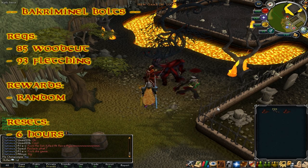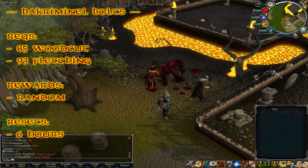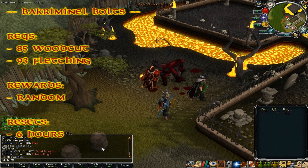Crimson bolts can be found in various areas of the game. It requires 85 Woodcutting and 93 Fletching to make the bolts. The rewards are random as the amount of logs you get from the trees varies, and it resets once every six hours.